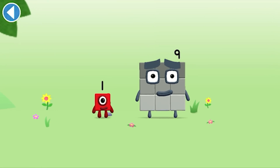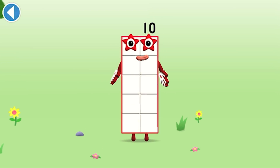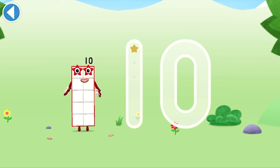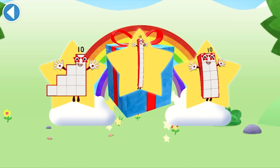You're about to meet number block ten. Can you add one to nine and make number block ten? Drag number block one on — hooray! This is number block ten. This number block is made up of ten blocks. Here I am, number ten, time to make some friends again! Yay! Well done! You've unlocked a sticker. Which sticker will you choose? Amazing!